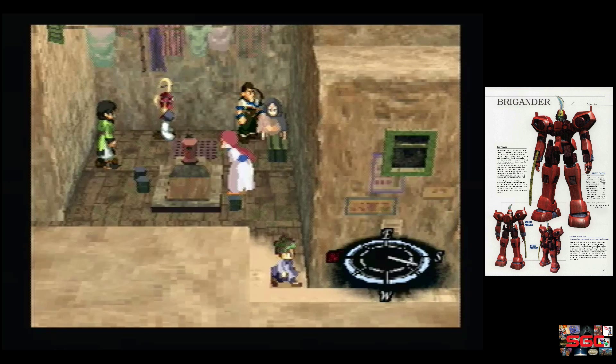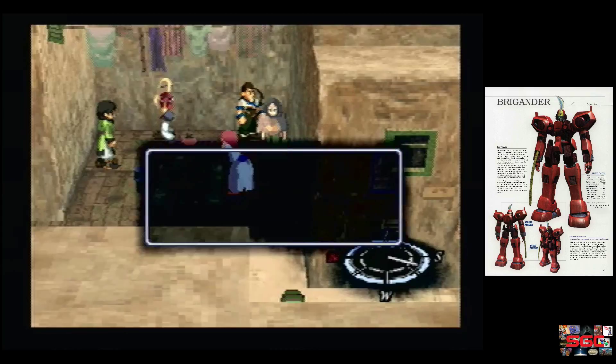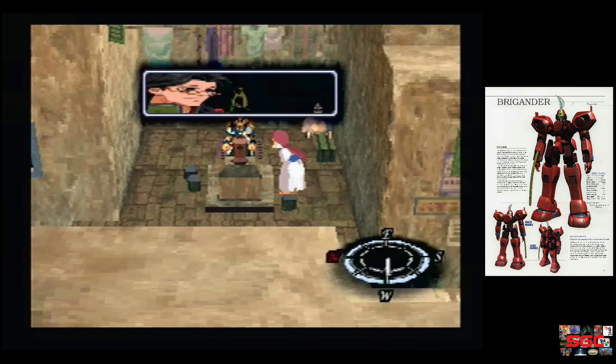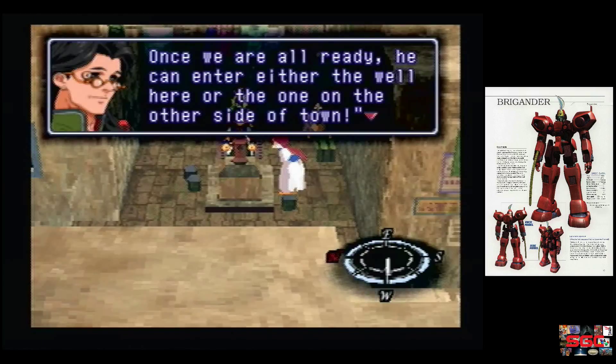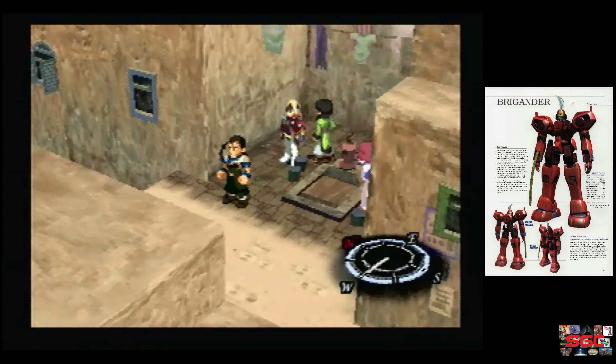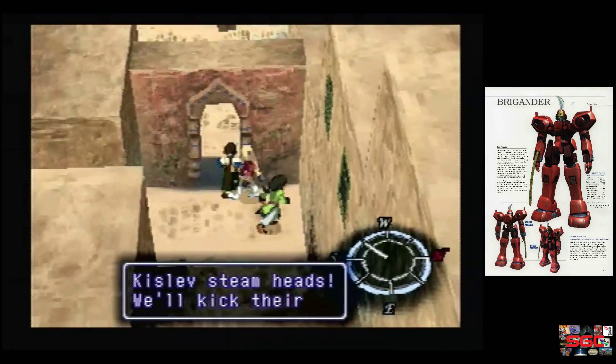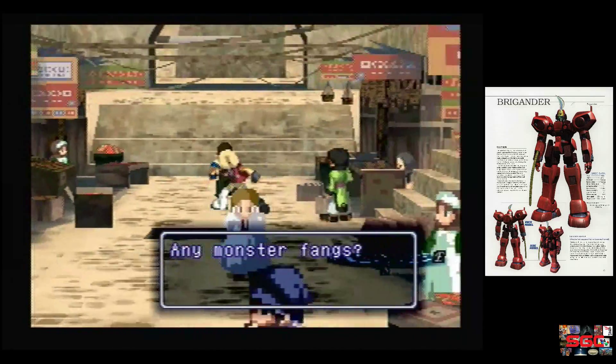Let's see — what are we going to do with the key? We're going to rescue Margie. You just have to be honest and you get in. You can enter either the well here or the one on the other side of town. Let's check our stuff. Exit and go to Fatima Castle where you'll learn all about it. I think what we need to do is go this way.